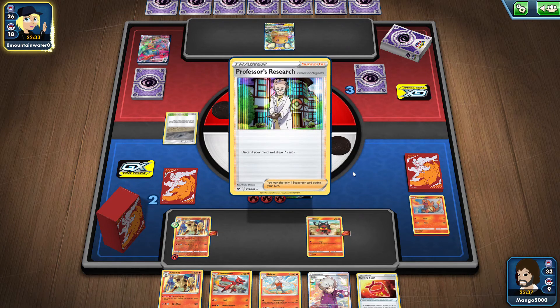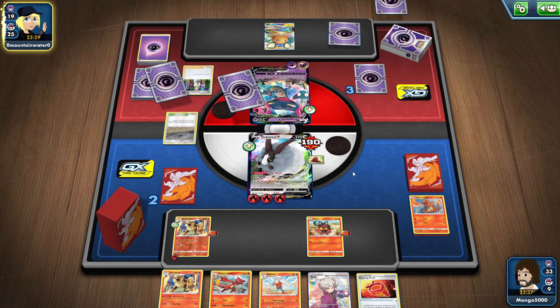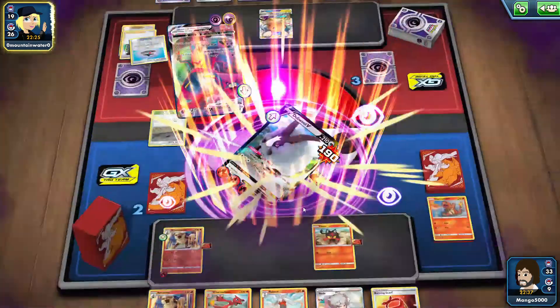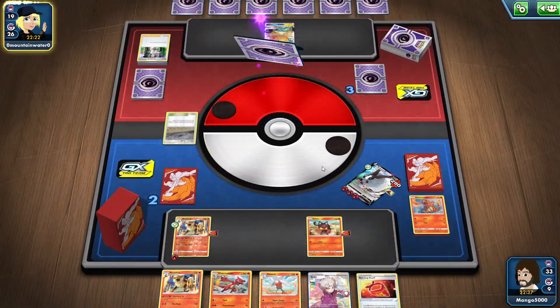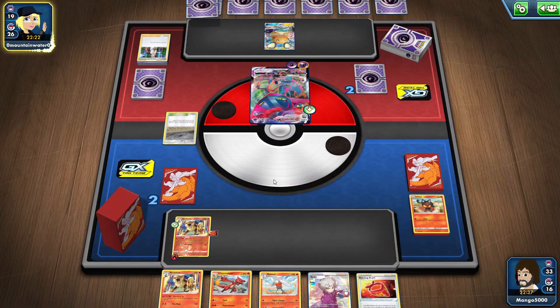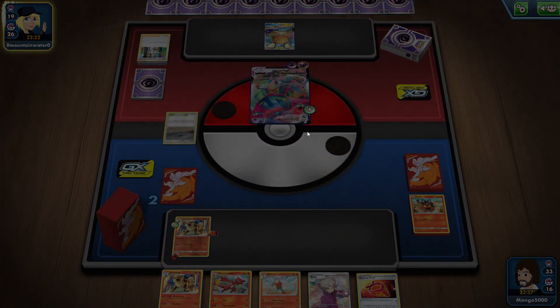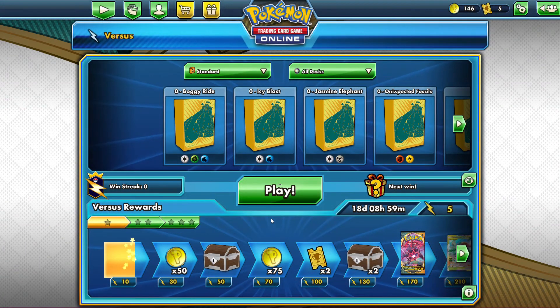He only could do 60 damage to us unless he makes a change. He discarded his whole hand — nope, he switched to the big one, the VMAX. He just KO'd it in two hits — that's it, he just won. Those Dragapult cards are strong. Well darn — that didn't work out so well. We were doing so well and then it failed. Oh well — thanks for watching, I'll try again later. See ya.